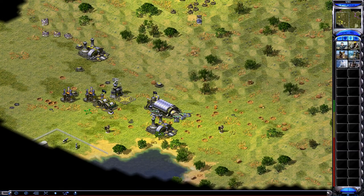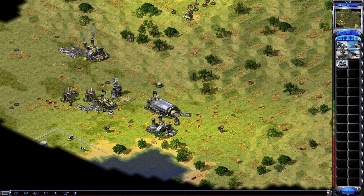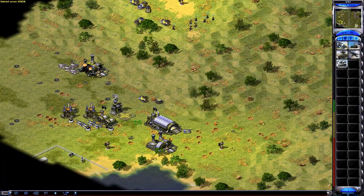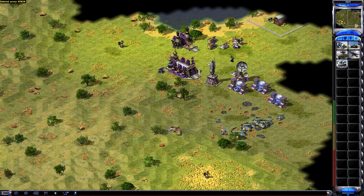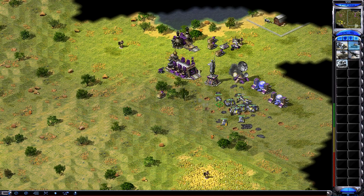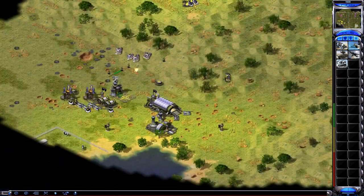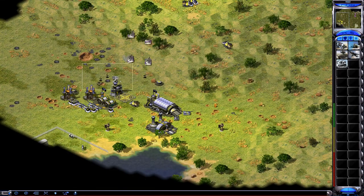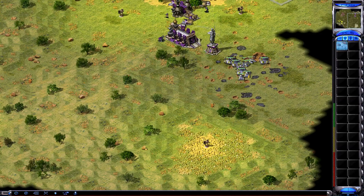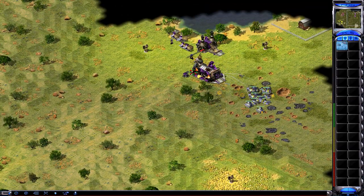So I saw him heading for my base, and I know he doesn't have too many tanks left — that's why I don't bother coming back with mine. Instead I'll let him take out the buildings around the center of my base, and then I'm just going to stack the center of my base with guard GIs and grizzly tanks and the regular GIs. So he can take out that refinery, the war factory, that pillbox, but if he got any closer I'd be fine.